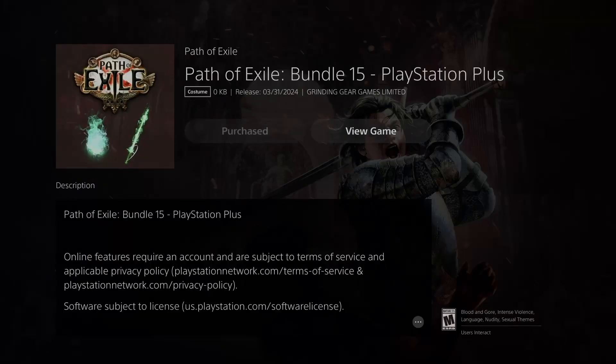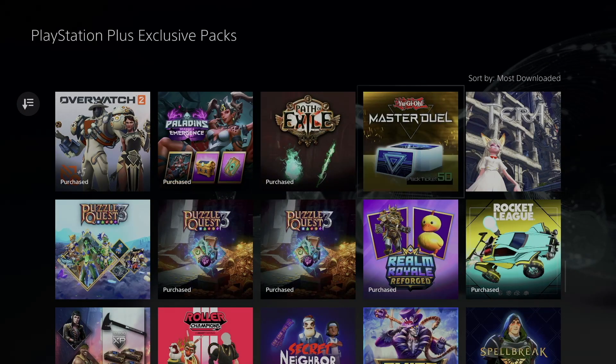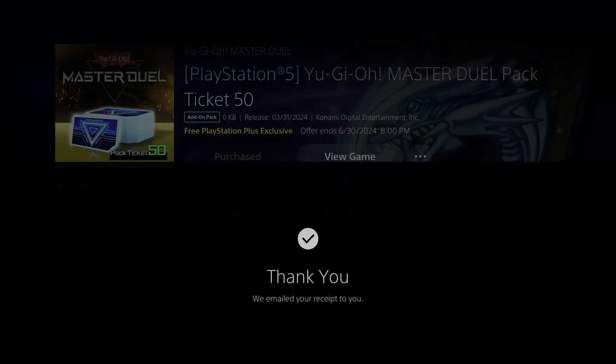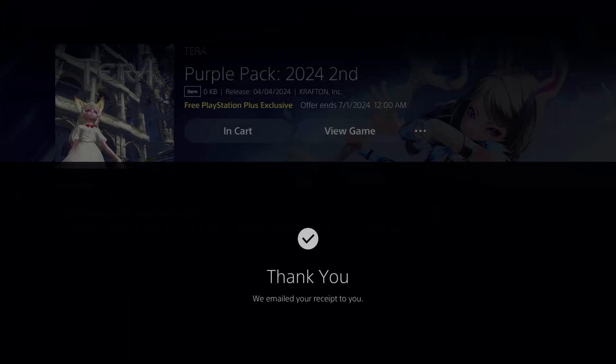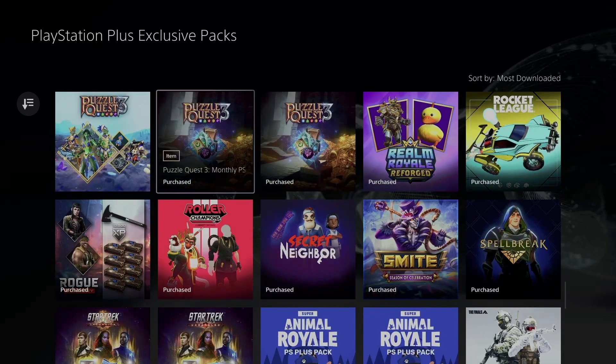So right now we can go back and keep going with every single other one, which does include this item pack — we're going to go ahead and get it, confirm that purchase, and go back. Next up we have Tara, so let's go on, add it, confirm our purchase — another free PlayStation Plus exclusive — and let's just go back.